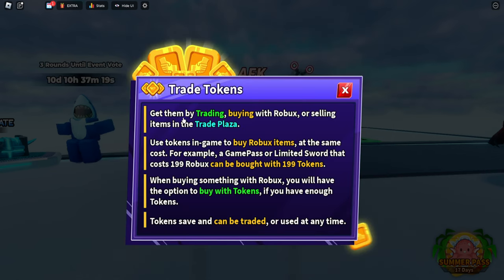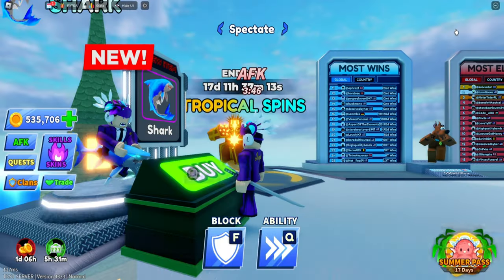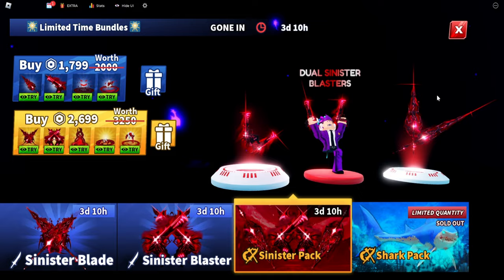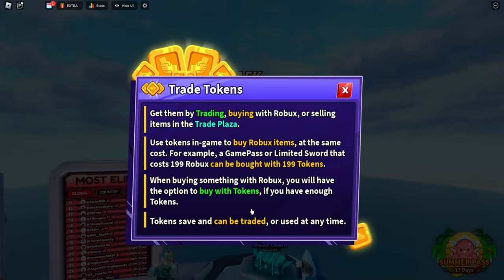There's also Tokens down here, which you can buy. You can get tokens by trading, buying with Robux, or selling them in the plaza, and you can use these tokens to buy game items. For example, a game pass that costs 2,699 Robux can be bought for 2,699 tokens instead — basically one token equals one Robux.